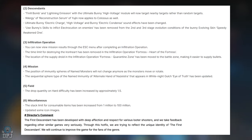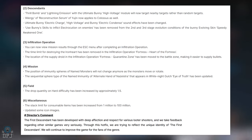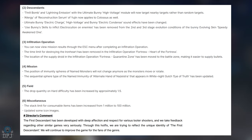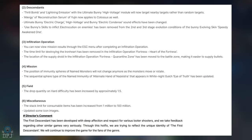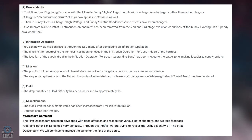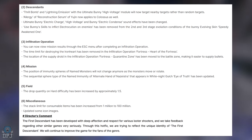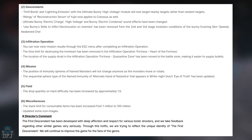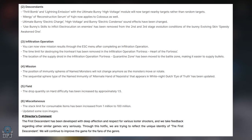For infiltration operations, you can now view mission results through the escape menu after completing an operation. The time limit for destroying the Iron Heart has been removed in the Infiltration Operation Fortress 'Heart of the Fortress.' The location of the supply druid in the Infiltration Operation Fortress Quarantine Zone has been moved to the battle zone, making it easier to supply bullets.